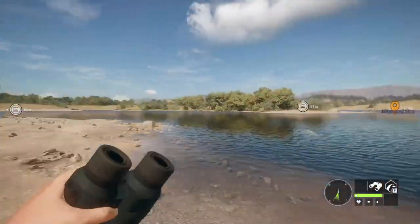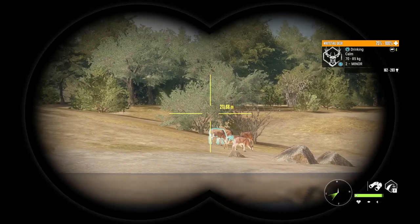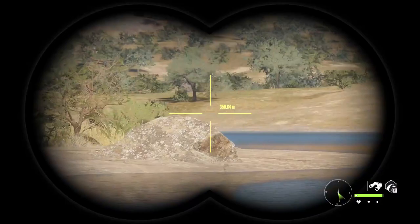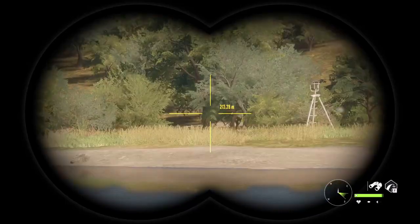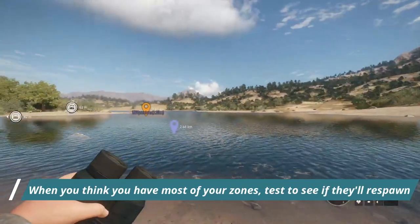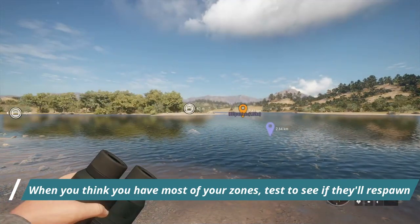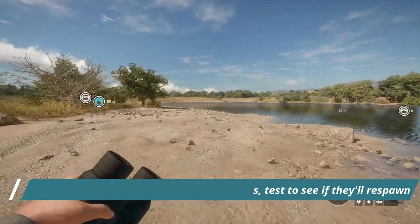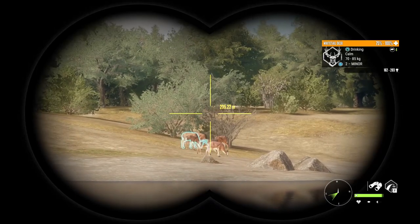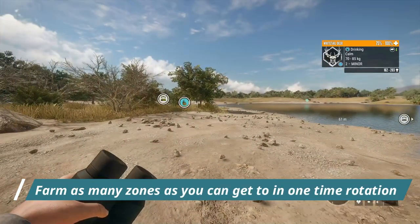It goes into the respawn pool with all of the deer that have not been attached to a need zone. What I like to do is shoot say three to five zones at the start. Once I feel like I have a solid number of zones, I'll shoot three to five zones, then reset my time and see if I got my respawns back. If they don't look right, I will continue to look for more zones. I try to farm as many as I can with the amount of tents I'm allotted.